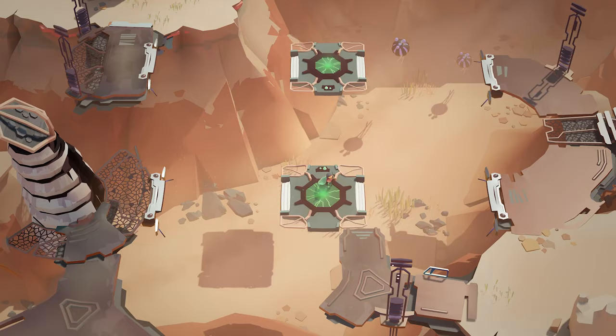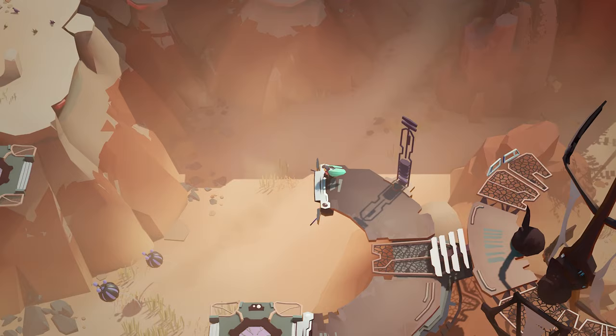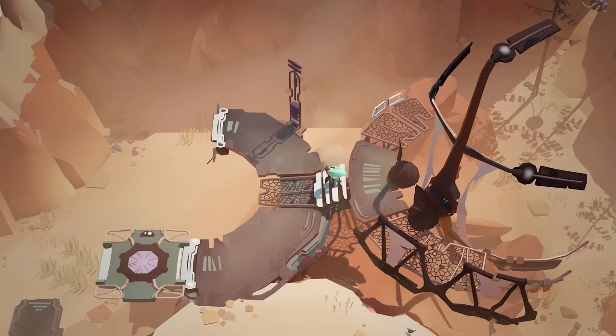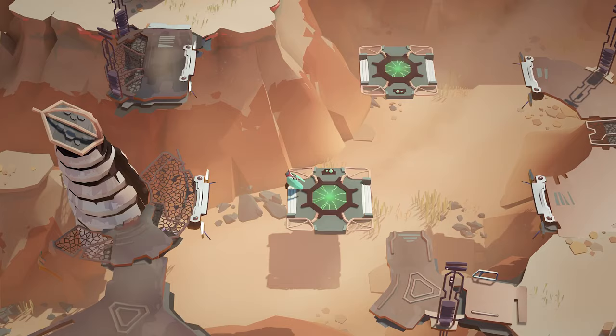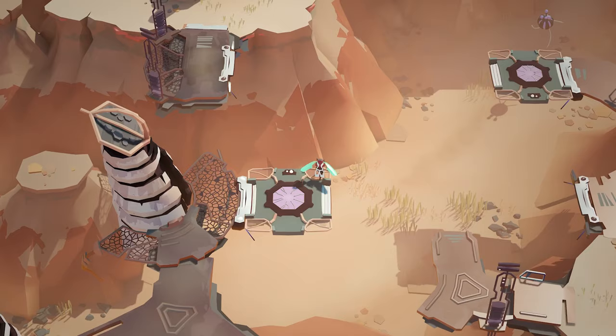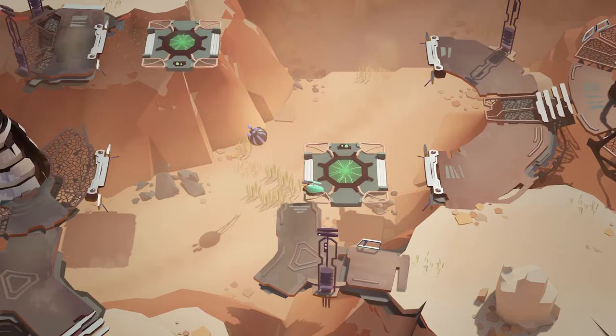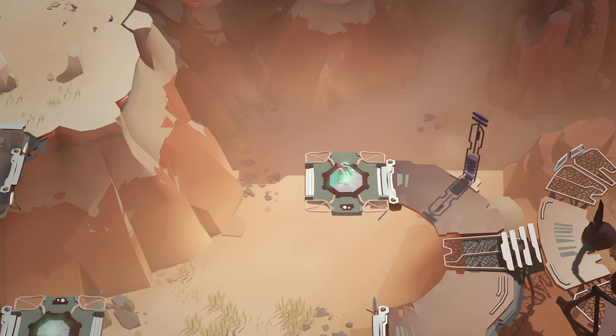I wonder if there's any collectibles to find or anything, or if we are just sort of following a fairly set path. Can I interact with this at all? No. I can't do that and jump back. Clearly I need to be on that one — and that's how. That's how you do it. Nice. You have to hold it. Whee!